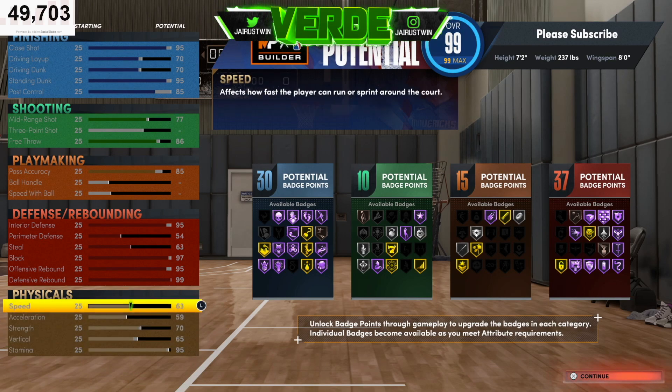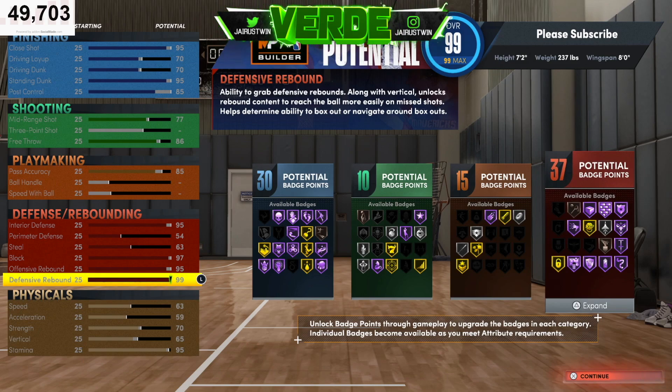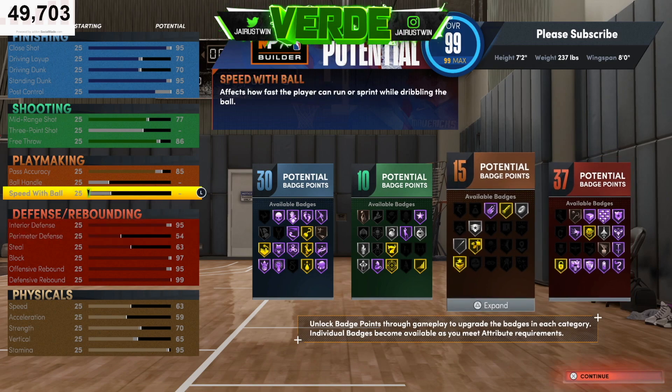So this is what the attributes are looking like, and you can see the badge count — 30, 10, 15, and 37. As far as defensive and rebounding badges, you get Box Out on Hall of Fame, Brick Wall Hall of Fame, Rim Protector, Intimidator, Pogo Stick, Worm, Rebound Chaser — you even get Pickpocket on bronze and Interceptor on silver. Your defensive badges are really solid.